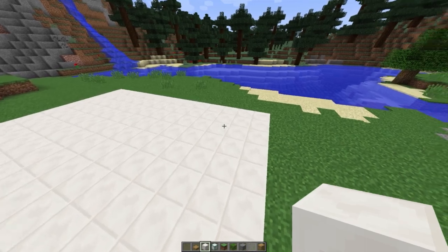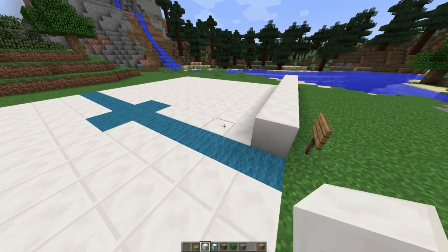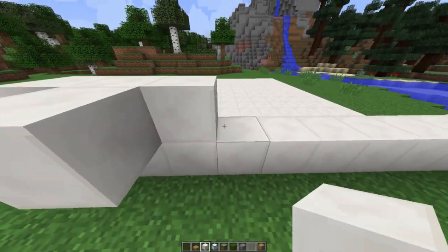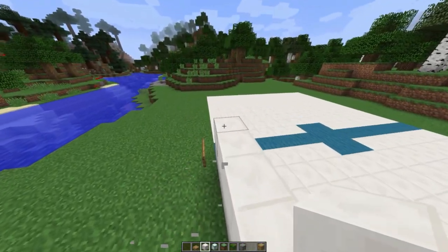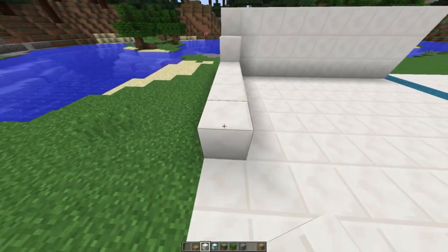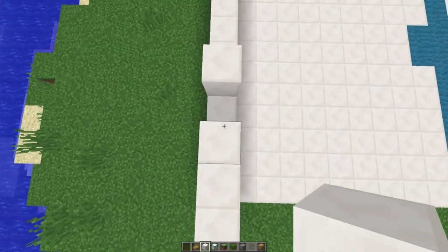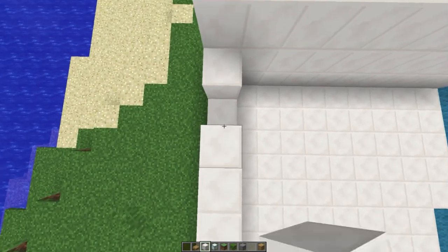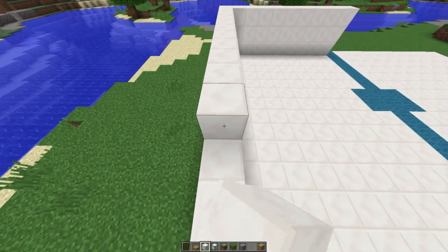For modern houses we want nice sharp edges. What I want to do is outline my structure with blocks and change up the floors, building from the bottom to the top. I'll outline it first, then break down places for windows and different structural edges. Right now I just want a box, so I'm grabbing a bunch of quartz and placing it around — maybe four or five blocks high — then we'll put the roof on at the end.